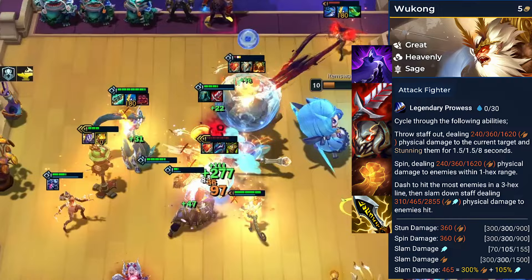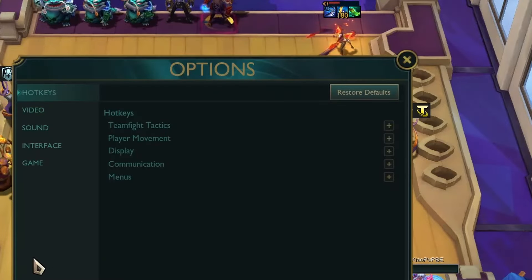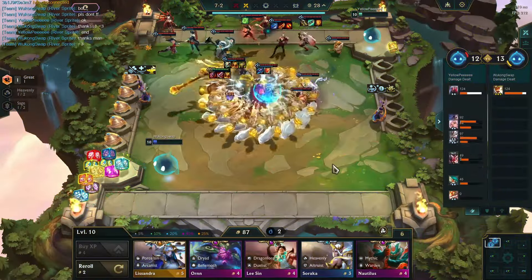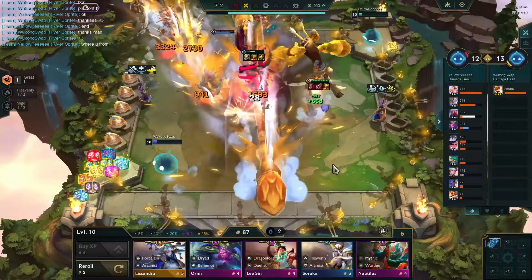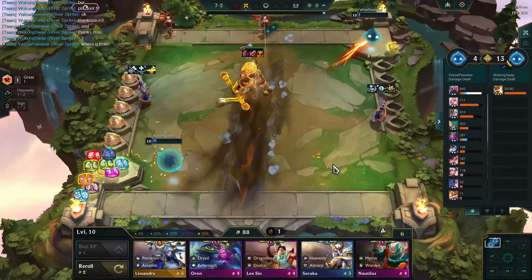Recommended items for Wukong can be the same AD items along with Edge of Night. Acquiring him as a 2-star unit extends his effectiveness in battles, while 3-star Wukong continuously deals significant damage. In a one-versus-all battle, Wukong is still undefeatable, dealing plenty of damage with giant shots.